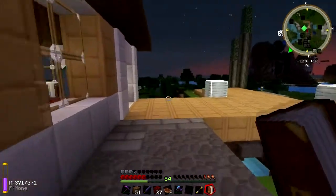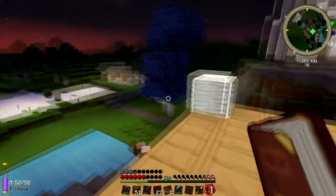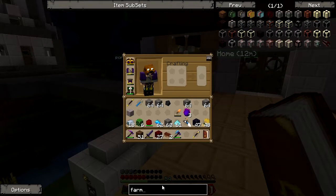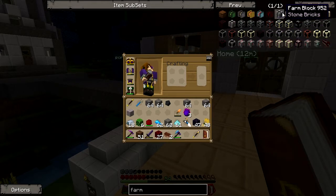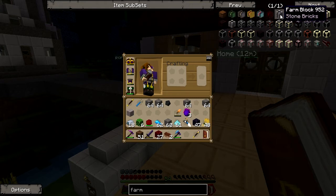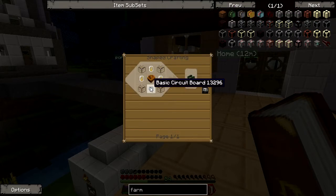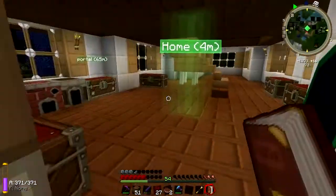Probably once I set up the leather thing to get more leather, I'll set up a better farm situation. Because there's these things called farm blocks — it's a bunch of these things and I don't know how it works, so I'm going to have to look that up. How do you make these? Farm block? Farming turtle — that's kind of cool. I don't think that's what I want though. I don't know how to make it, gonna have to look it up. But that'll be in a long time, I think. Probably.